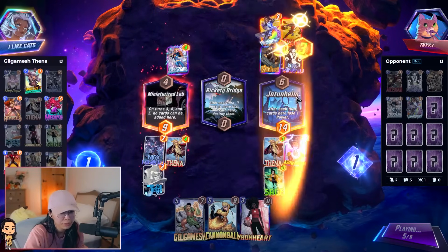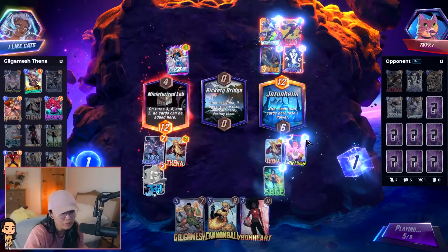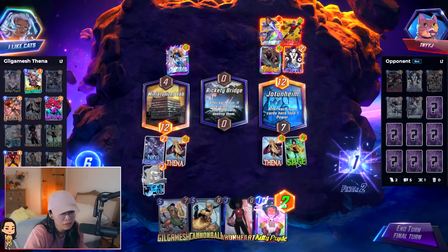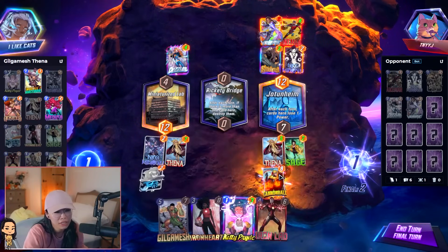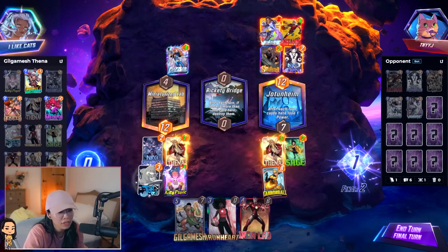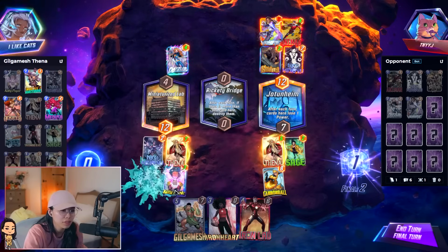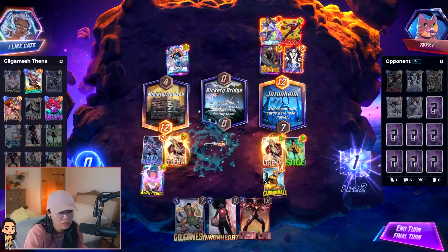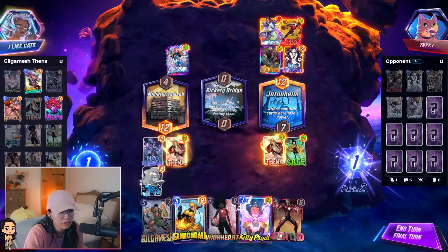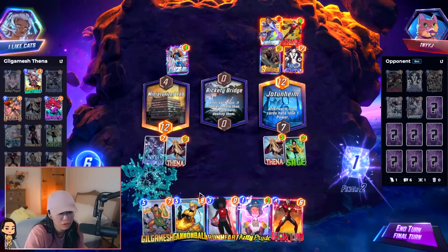At least my Sage is big. They grew my Kitty - nice. I feel like I just do Cannonball now and Kitty. Cannonball, Kitty, and I put Jeff in the middle just in case. I could also put Kitty in the middle. It doesn't really matter unless I think they have Killmonger, which I don't think they do, because look at their deck. I think this is fine.